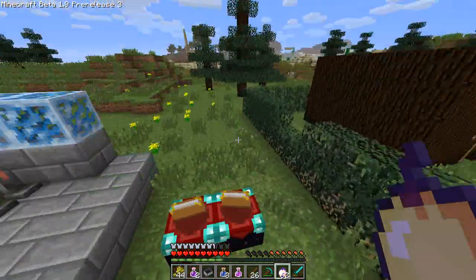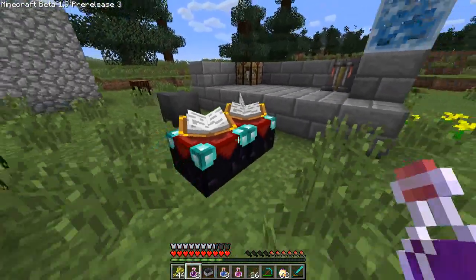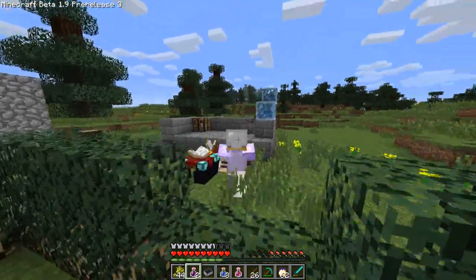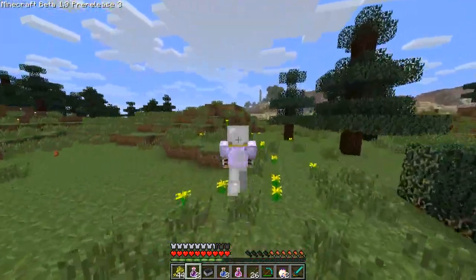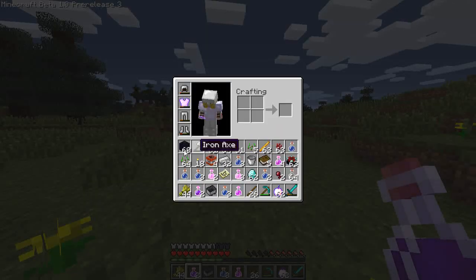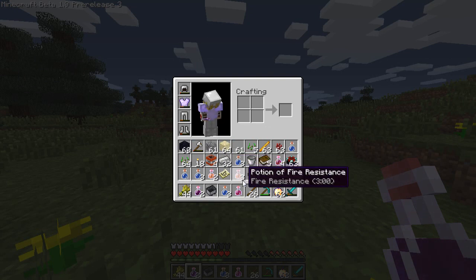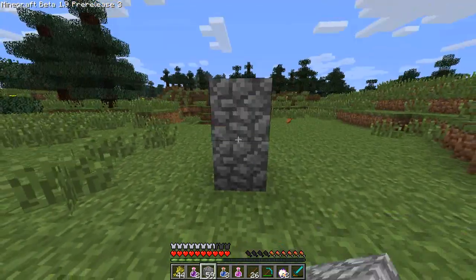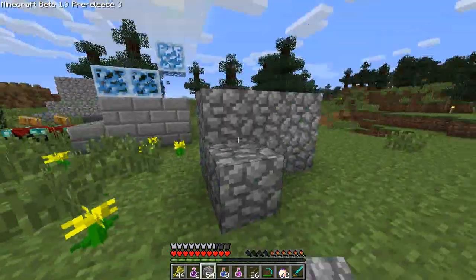The golden apples now glow purple, which I assume means they're enchanted. The potions glow too. And now so does my armor. Aw yeah! Check me out! Now I want it to be dark so I can see if it glows on the armor. Let me just create a nice little — I'll do it out of cobblestone. Let's do this.